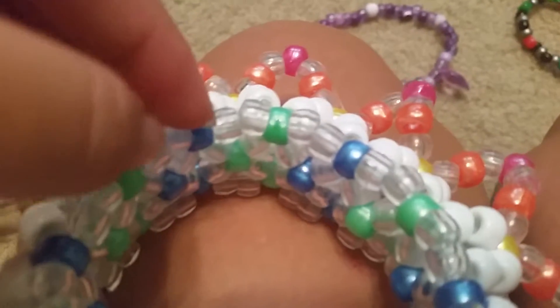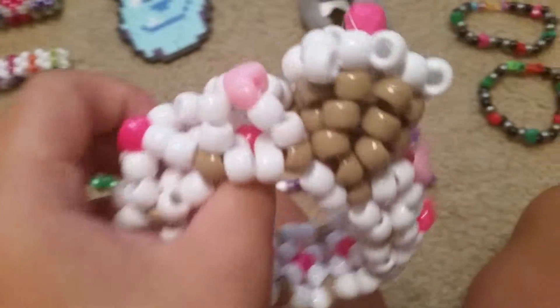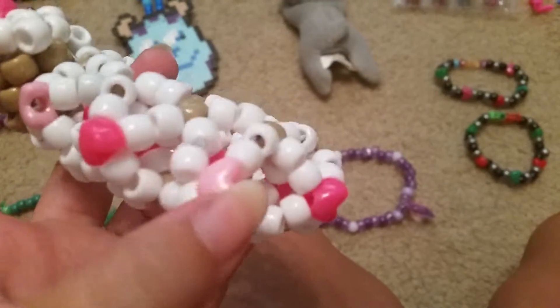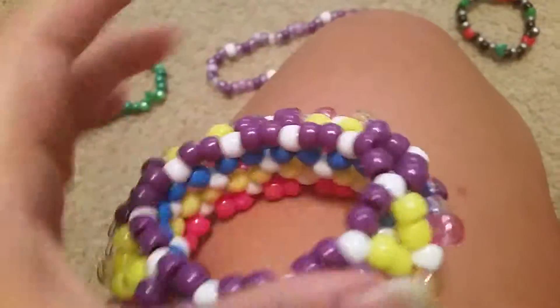The rainbow 3D has arrows, and you can see yellow going out to orange and pink. This ice cream 3D has neon and pastel hearts interchanging. This pink, blue, yellow, and purple 3D is like yellow and purple on one side.